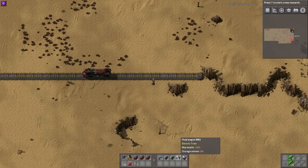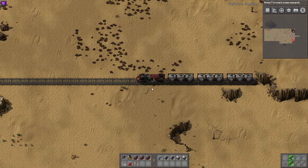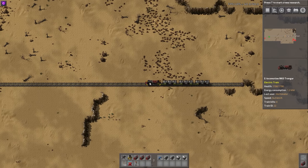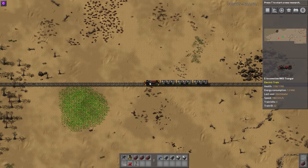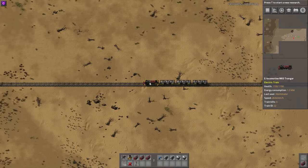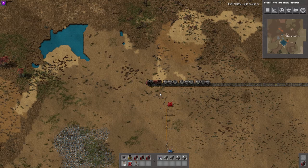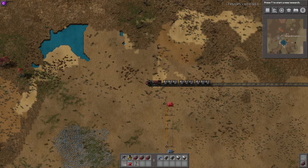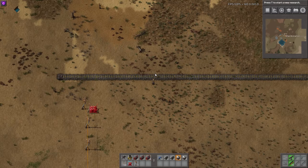Obviously if I add some cargo wagons to it, it would be slower because that's how trains work — at least the acceleration. This is a mark 3, so as you can imagine the mark 1 would be having even more trouble with this. You can check the mod portal for exact speeds, but basically: top speed of the e-locomotive mark 3 is 518 kilometers per hour, mark 2 is 388 km/h, and the mark 1 is 259 km/h.